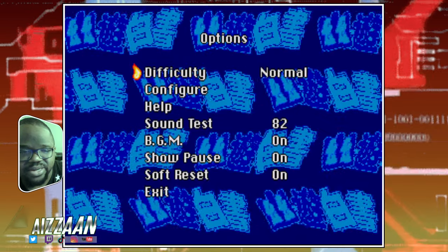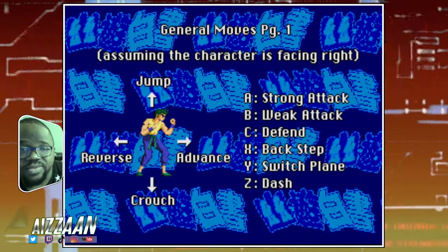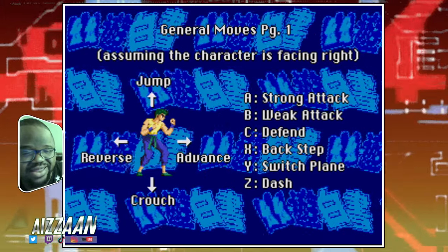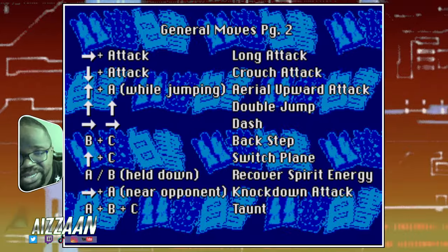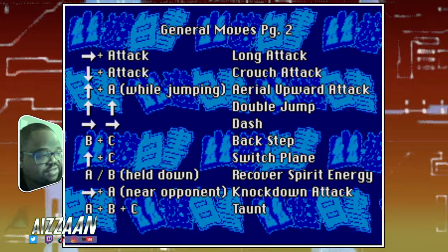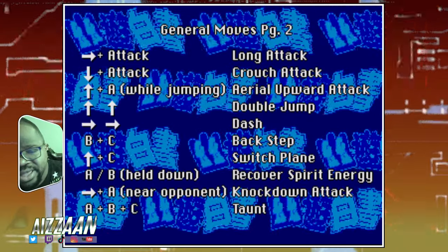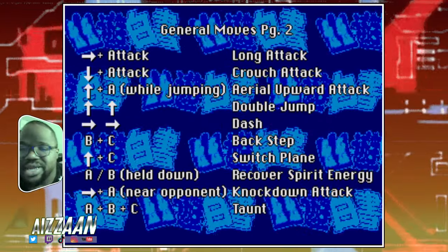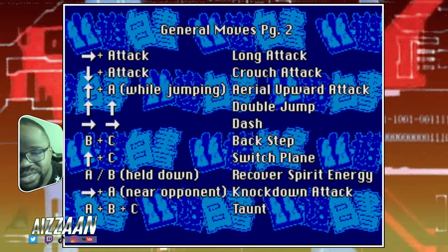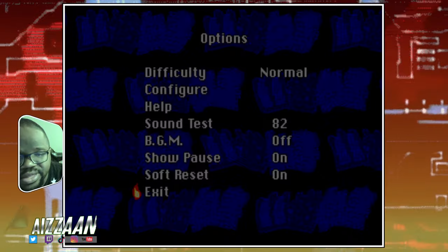What kind of options do we have here? Difficulty, configure, sound. We've got strong attack, weak attack, defend, backstep, switch plane — I didn't know you could switch plane — and dash. They're showing even more. Super Nintendo games didn't even do this. I might just be getting really impressed with this game or the Genesis. I've only played two games on the Genesis ever — Shinobi and X-Men. I'm gonna keep playing to see if it's this game or if it's more of a Genesis versus Super Nintendo thing.